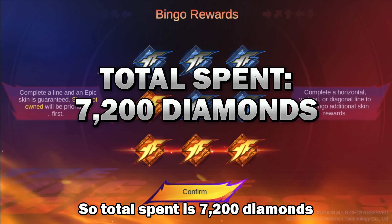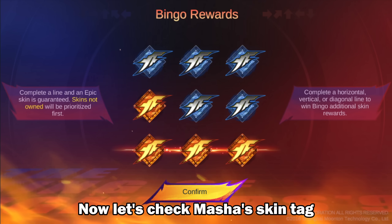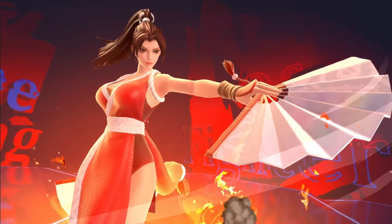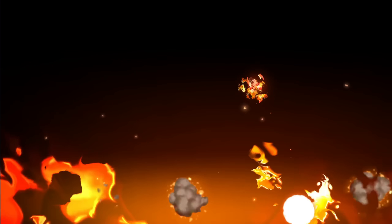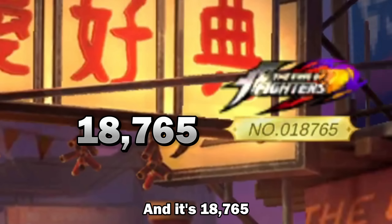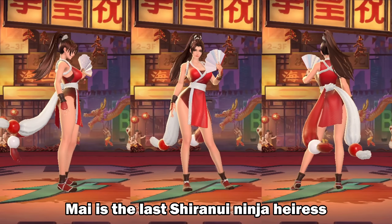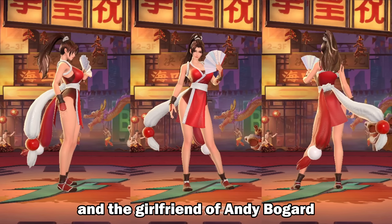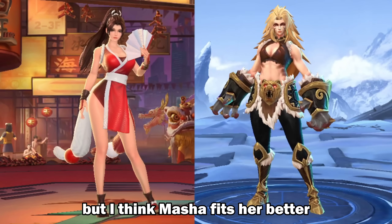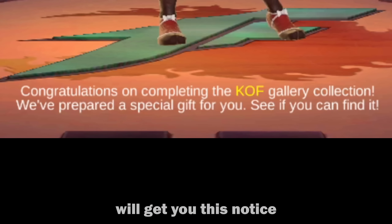Total spent is 7,200 diamonds, but remember we didn't use any free tokens this time. Now let's check Masha's skin. It's tag number 18,765. As expected, Mai is as beautiful as ever. Mai is the last Shiranui ninja heiress and the girlfriend of Andy Bogard, which is Terry's younger brother. Some players say Hanabi should have replaced Masha, but I think Masha fits her better with her fiery and temperamental character. Completing the KOF collection will get you this notice.